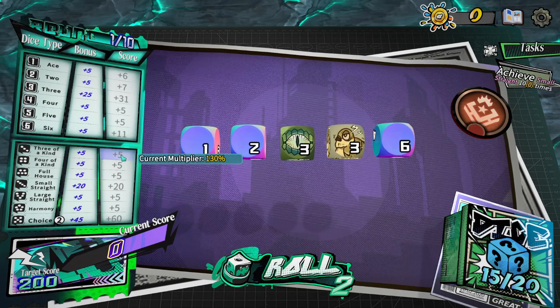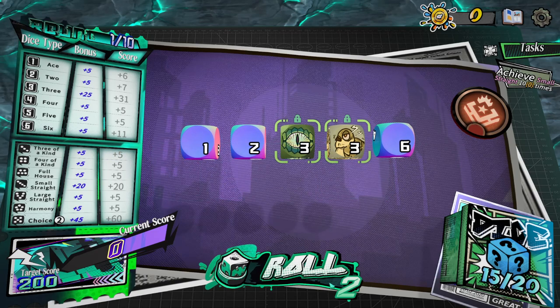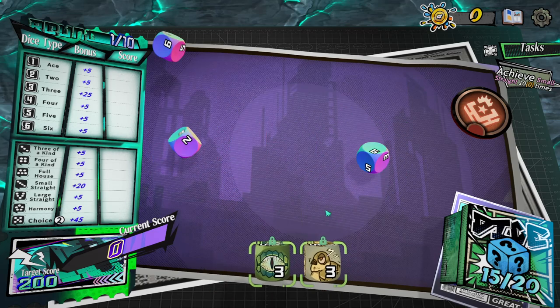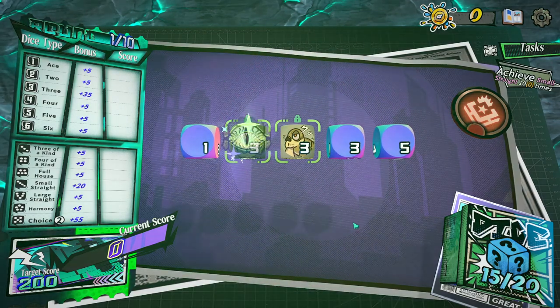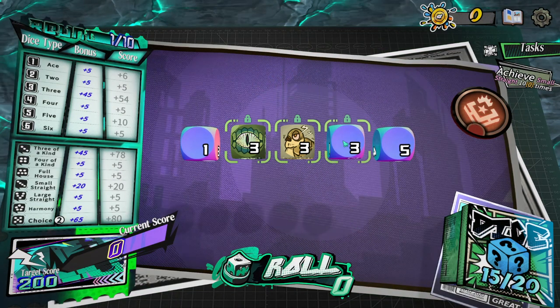If I chose right now I'd get nothing big — I don't have a good scoring three of a kind yet. What I can do is lock a couple of dice and use my re-rolls. I'll lock these two to keep them and roll the rest. That doesn't really help, so I'll do it again. There we go — I do have a three of a kind. The score is going up to plus 78, which is nice. Or I could put it in the threes column because I've got three threes. My target score is 200, so this will be a good chunk of that.